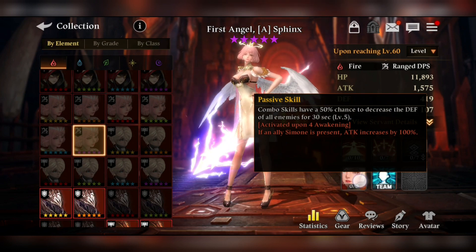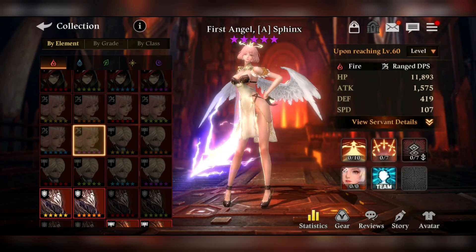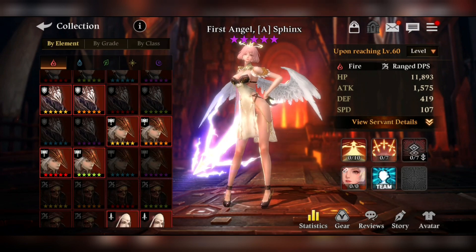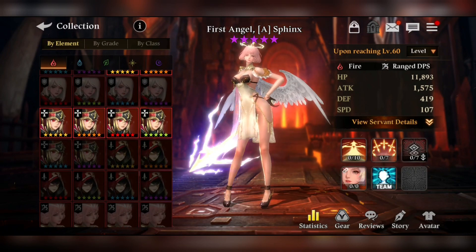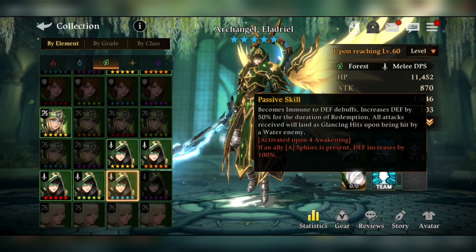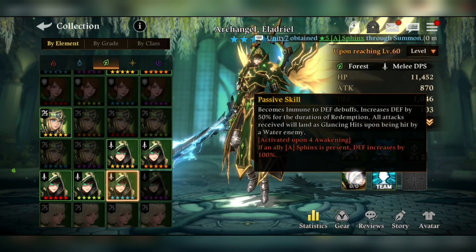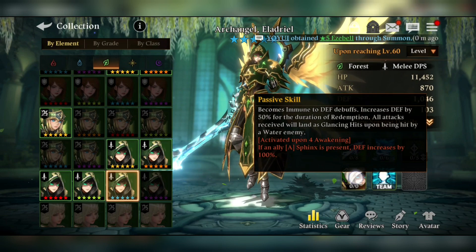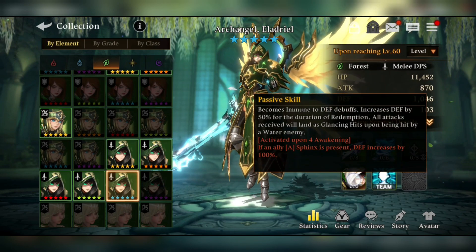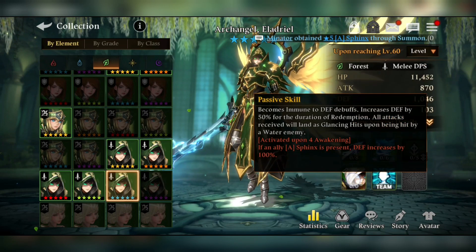For example, one passive says the combo skill has a 50% chance to decrease the defense of all enemies for 30 seconds at level 5 — that's pretty good. But a really strong passive is on Forest Archangel: it makes him immune to defense debuffs and increases defense by 50% during Redemption from his second skill. Since he deals damage based on defense, that defense boost also boosts his attack — which is awesome.